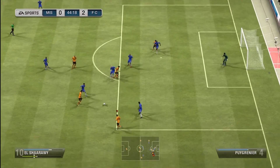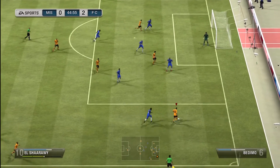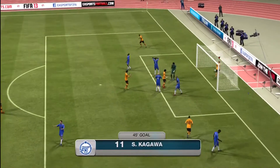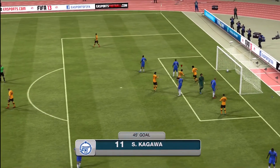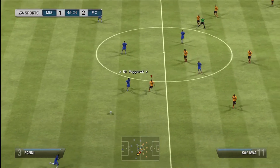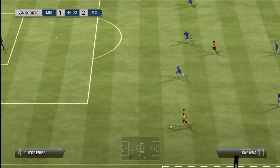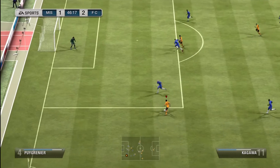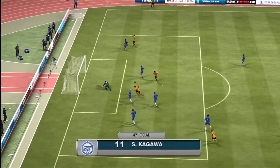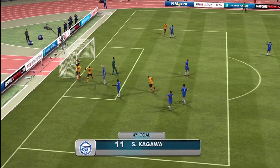Now I'm up against it, but I do get a goal back. Elshawari takes it down the wing, whips it in, and Kagawa bags his first ever goal with a nice little header into the side of the net — no chance for the keeper saving that. Then straight from kick-off in the second half it takes us to equalise. I dispossess him and he just holds A in the box — never hold A in the box, I'll just walk past you and tap it into the corner, which is exactly what I do. That's the equaliser from Kagawa, his second of the game.